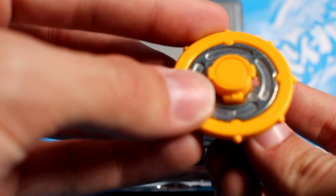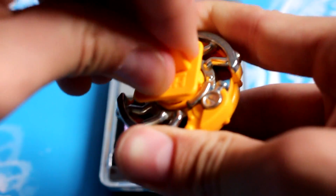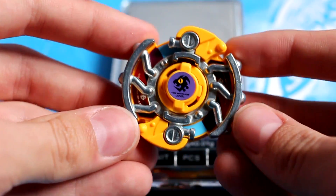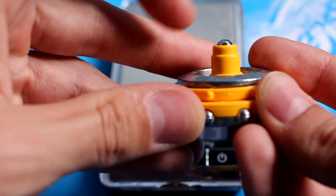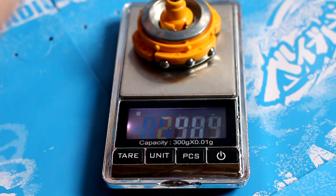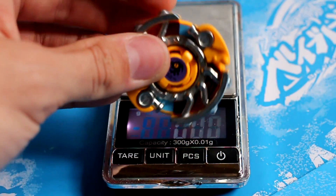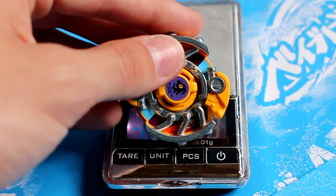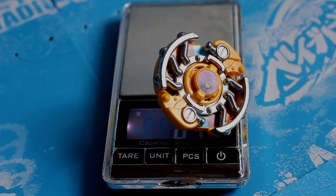Let's put this awesome HMS bey together — just like this. We got ourselves a CWD Sea Dragon — look at it, it's free spinning and everything, very cool. Now let's get the total weight. Oh my gosh, that's actually really heavy — 43.51g. I did not expect this to weigh this much. Anyway, hopefully you guys enjoyed this awesome unboxing. I'll see you guys next time — thanks for watching.